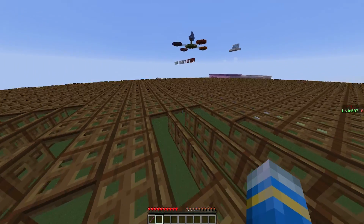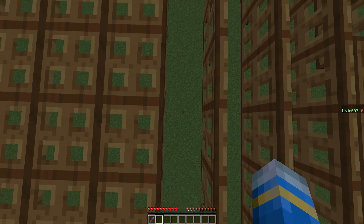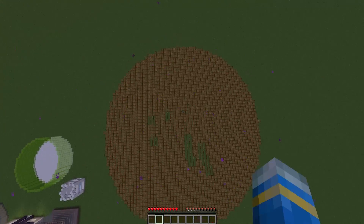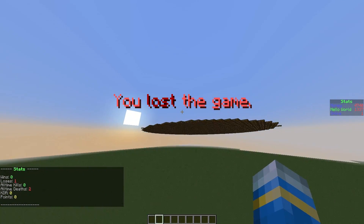You can just go ahead and right click trying to knock your enemies down the hole. If you jump wrong you will fall down and obviously lose the game, being teleported to the spectator area until the game has ended.